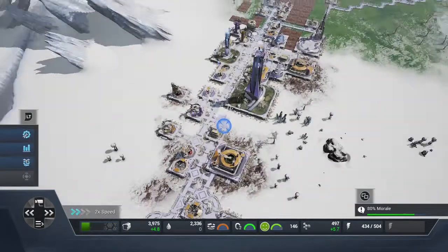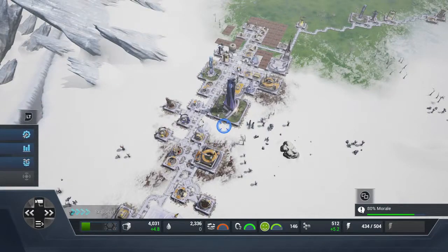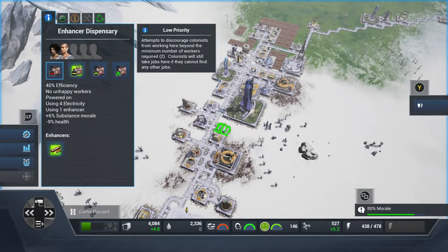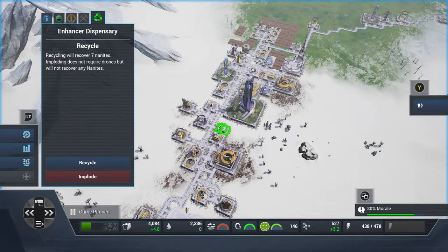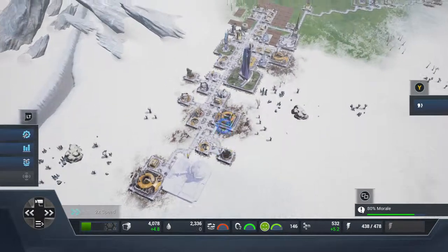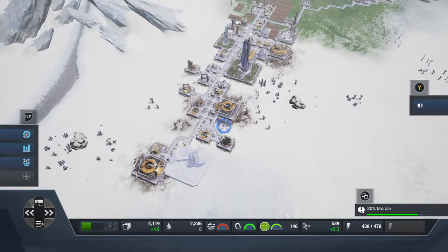I'll build the enhancer dispensary now so you can see what it does. It's got one enhancer — a Mirthquake — but manufacturing requires a chemical plant, and I haven't actually got it yet. There's no point building an enhancer dispensary without actually being able to make the correct stuff to sell within it, because you have to stock it.